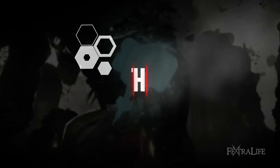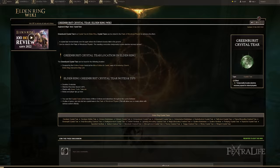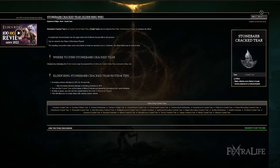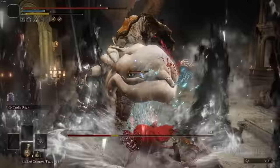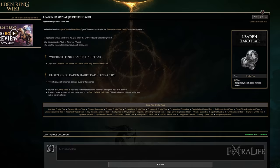For the Flask of Wondrous Physick, use the Green Burst Crystal Tear to increase stamina recovery — you'll chew through stamina with this build. For the second tear, options include one that increases poise damage to stagger bosses more reliably for critical strikes, one that increases your protection, or one that increases your poise. For example, against a heavy hitter like Malenia, using a poise-boosting tear to power through her attacks for about 30 seconds can be very effective.